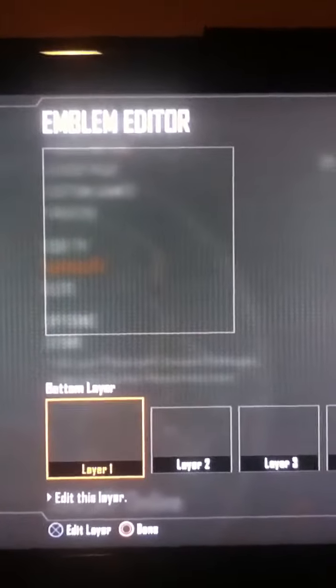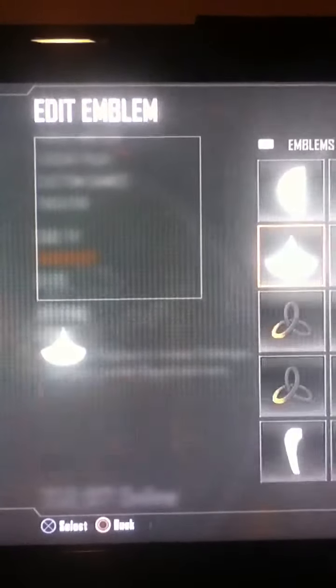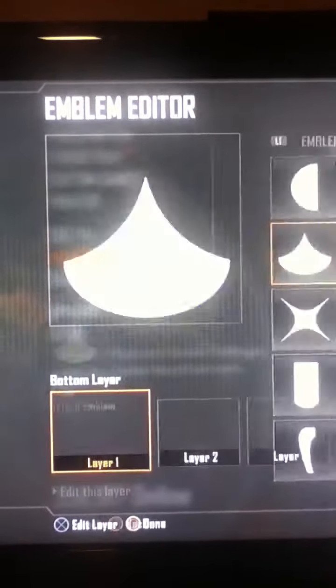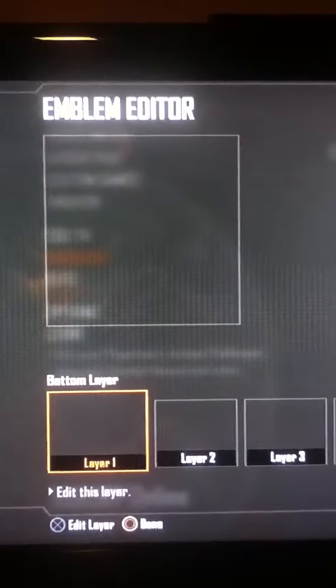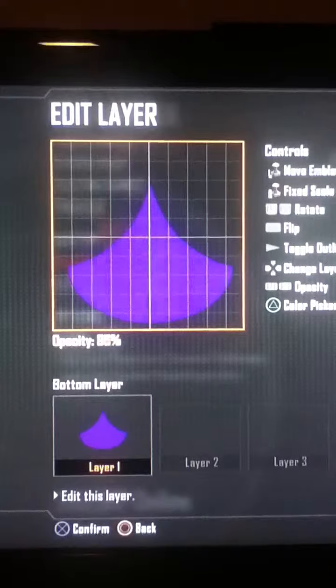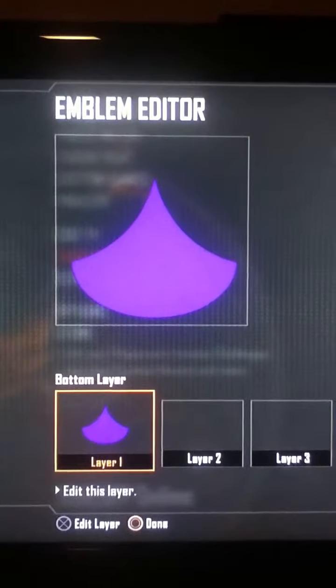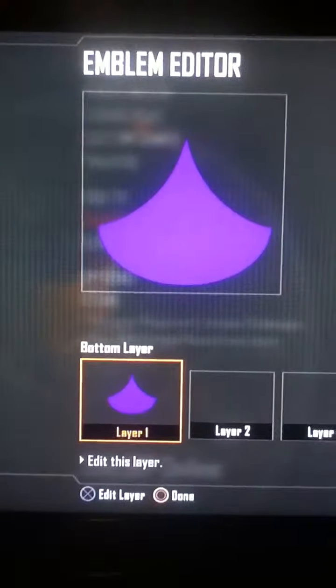But this one, actually, someone I knew made it and he showed me how, so I'm going to do it for you. From Layer 1, you will use the Kiss, as it is called, and whatever color you want for this. I have purple on this one — I've seen it green, blue, pink, and all that — you put it right there.